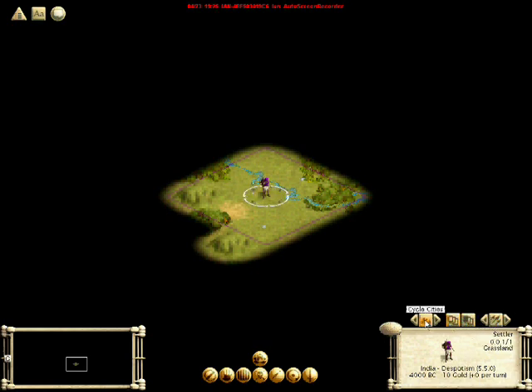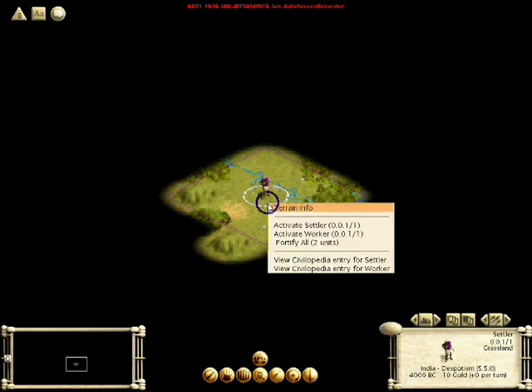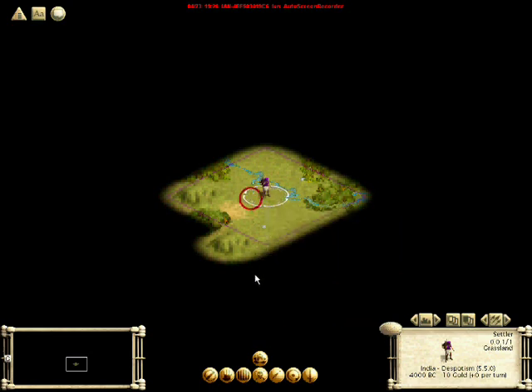Now we have our unit panel. These we probably don't have to worry about until later. And there we have a settler and a worker — it gives you some information. There's going to be a lot of information, and I'm going to reveal it on an as-needed basis so as not to overwhelm.